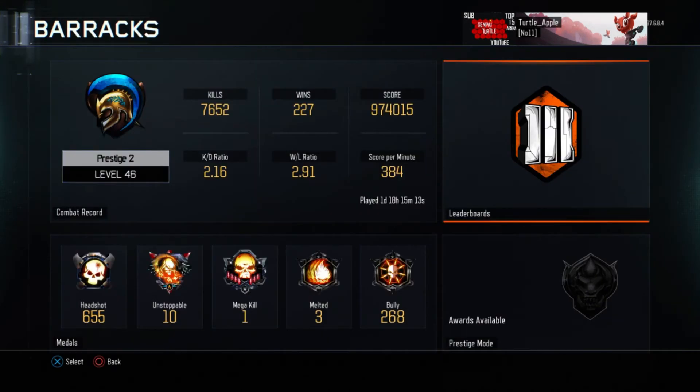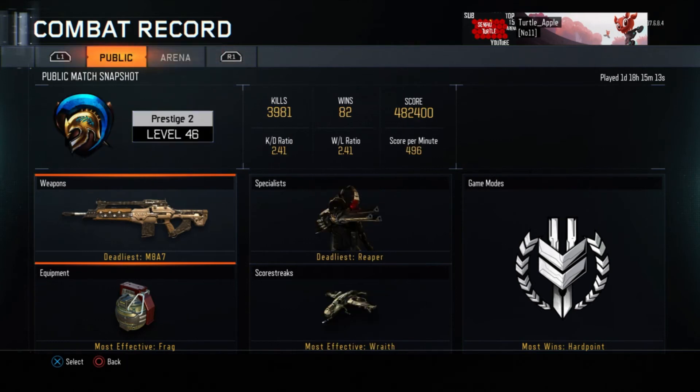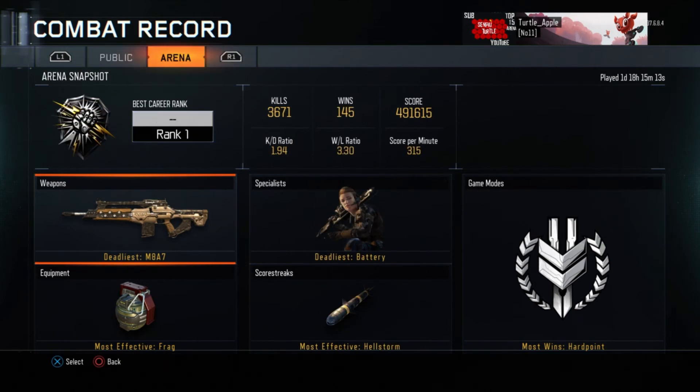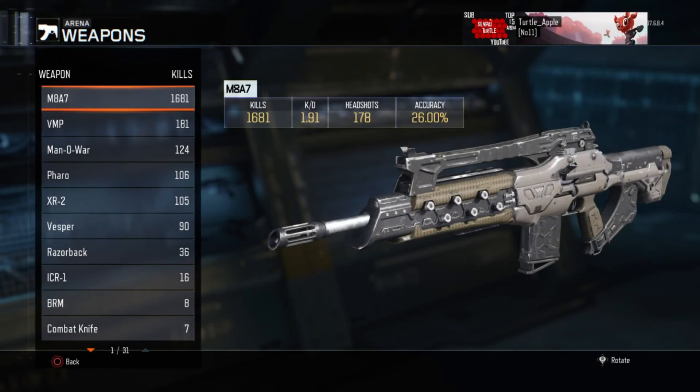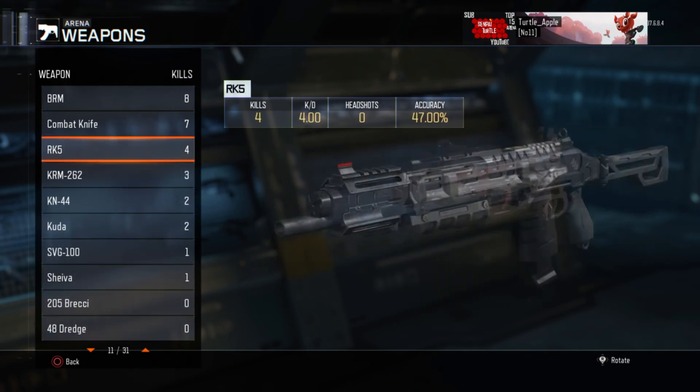Now let's get to my actual Arena stats. My Arena stats are: 1.94 K/D, win-loss ratio of 3.30, score per minute of 315. And my best weapon — actually I got seven kills with a combat knife, which is a surprise.